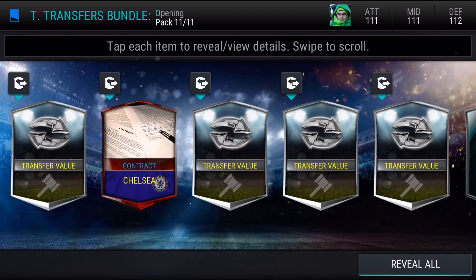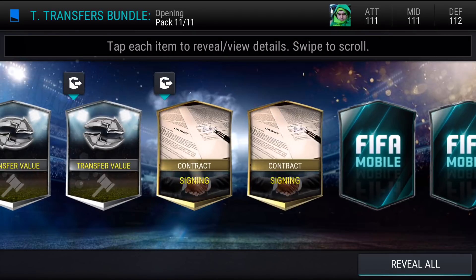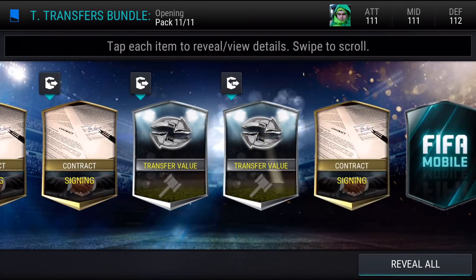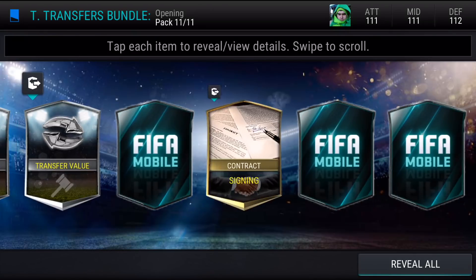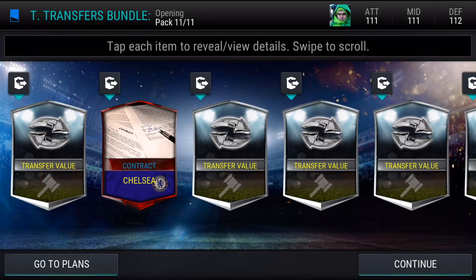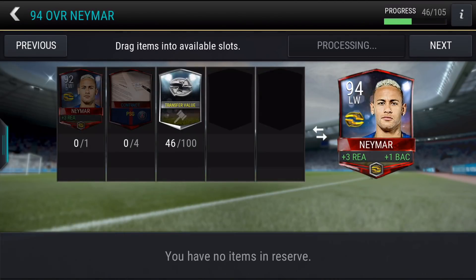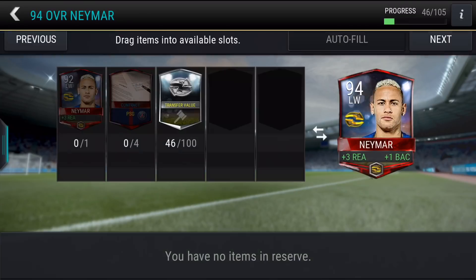Let's see what we're going to get in here — we get a Chelsea contract, so that's for the Morata, which is the one that goes up to 98. It's not the PSG one I was hoping for, but we'll take that. Maybe we'll go for Morata as well. We'll check his boost and see if it's better than Lacazette's. And in here we just get transfer values and contracts. Let's jump back to the plans and see where we're at. In terms of Neymar, we've got 50 transfer values there and 46 there, but we don't have Neymar yet. He's buyable — if we need to go get him off the market we can get the base version, and we can buy the PSG contract, so we can do that if needs be.